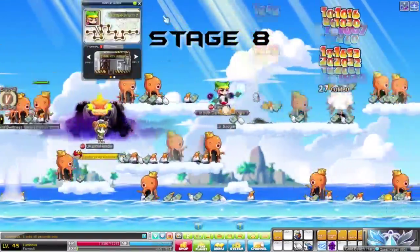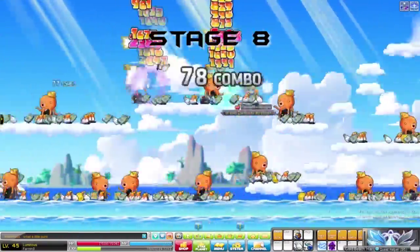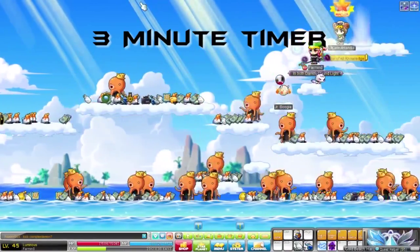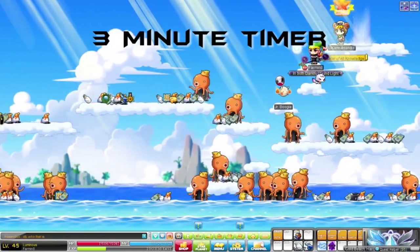Elite mob drops include: medal, medal of honor, potions, cubic blade, chaos cubic blade, master craftsman cube, protection scroll, safety scroll, innocent scroll 50%, golden hammer 50%, clean slate scroll 5%, and advanced potential scroll.